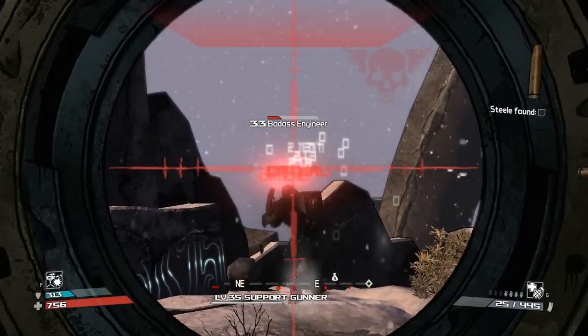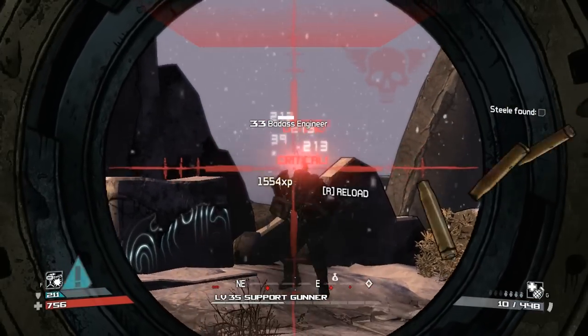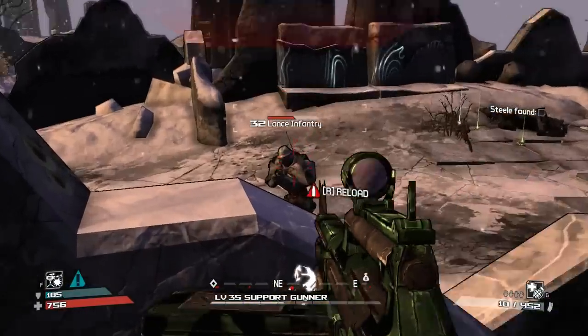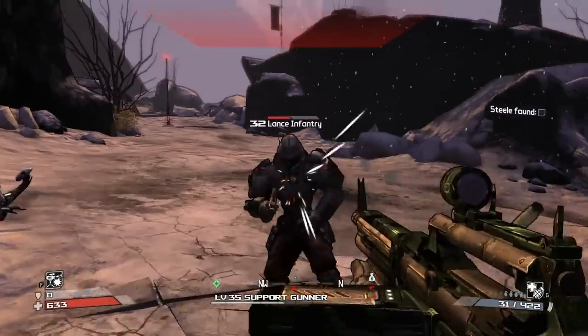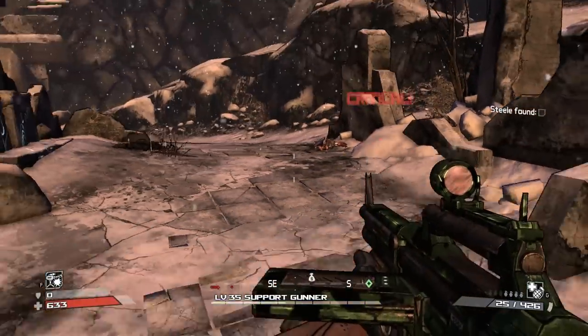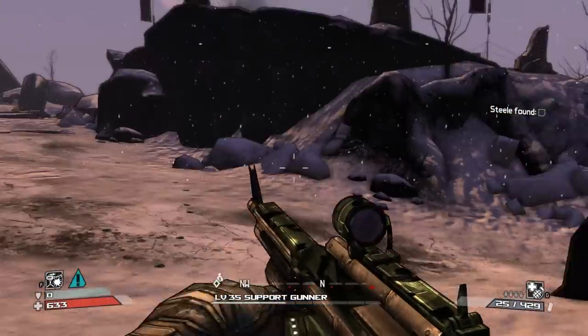Okay, so — badass engineer with a riot shield. They really like those shields, and I actually wish I could get one of those, because those are pretty badass shoulder pads that neutralize damage.